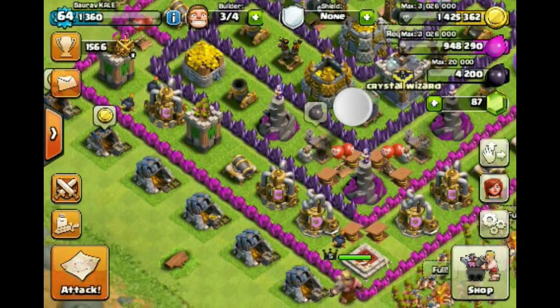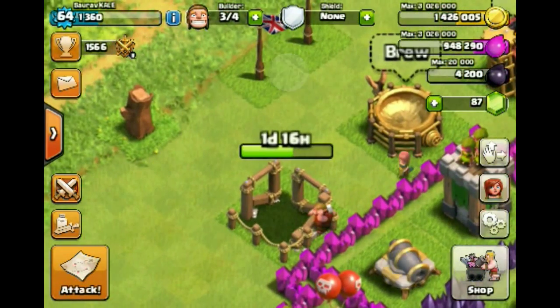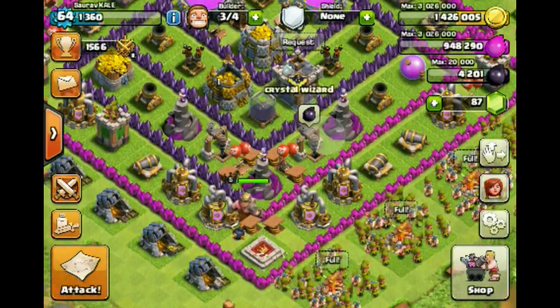So I am back in Gold 3. That's me showing that I am putting my dark spell factory to construction — one day, 16 hours for that. Definitely looking forward to training dark spells.